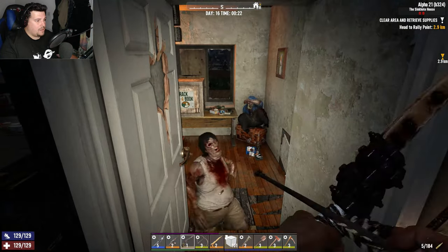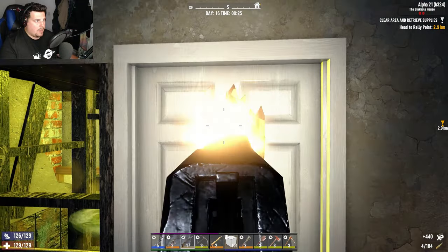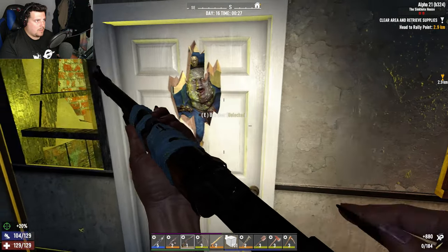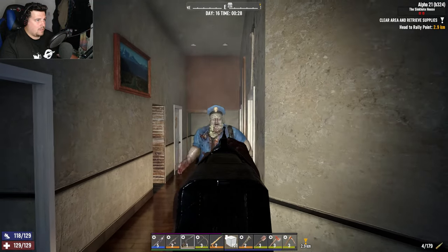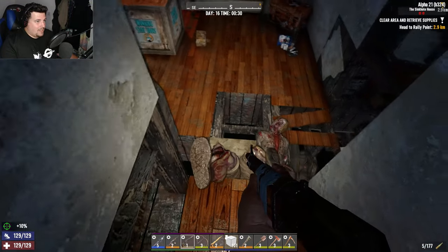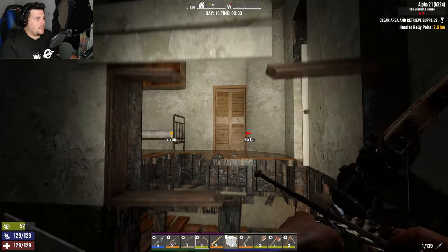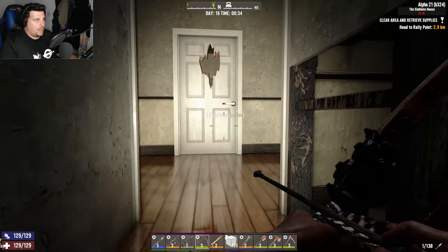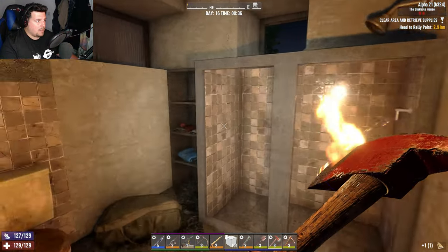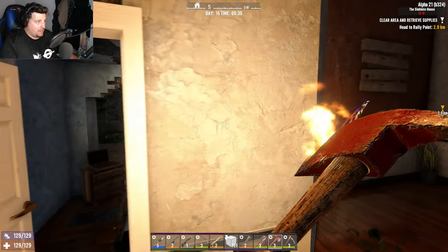Oh shit — a cop! Can I get you? I'll shoot you. Oh come on — oh shit! Shoot him. I really didn't want to do that. I used my gun but I kind of had no choice. Is there someone in there? No. Have we done it? I didn't hear anyone sleeping. Yes! Okay — we've done it! Awesome.